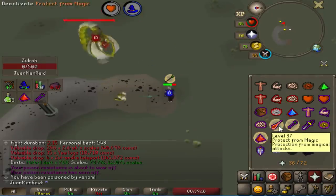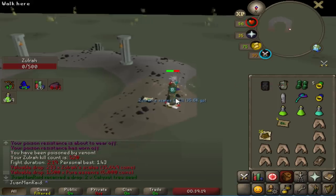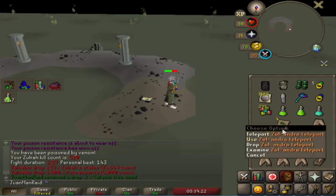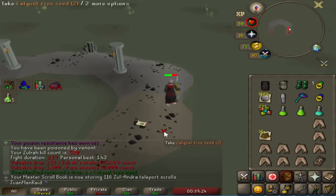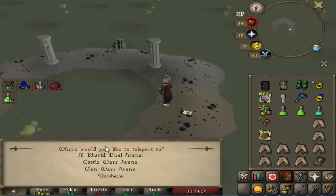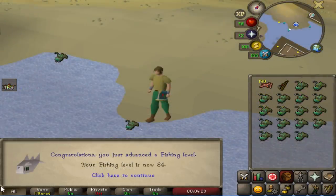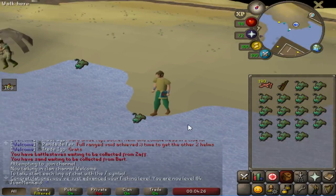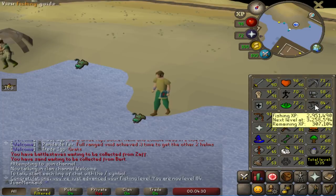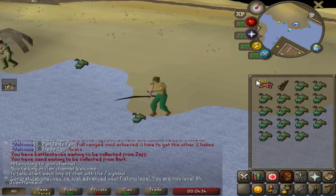Damn, I could go for three kills honestly. Nah, that's too risky. That was really nice though - I could maybe get away with Karambwans but some kills would be super sketchy. Just hit 84 Fishing first day back at Zulrah. No success on the Magic Fang, but easy two kill trips with my current setup just using Karambwans.